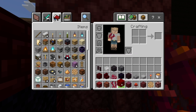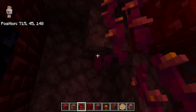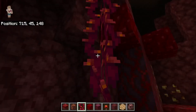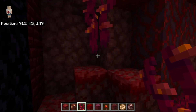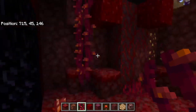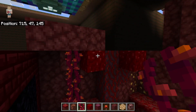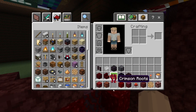On this netherrack we can get our weeping vines and build that down. It goes down to like that — one more, one more, one more. There we go. So back to this tree we'll need to get out our shroom lights again.